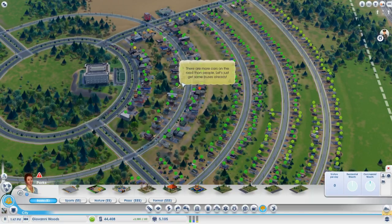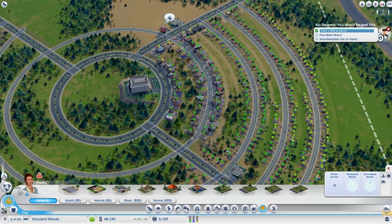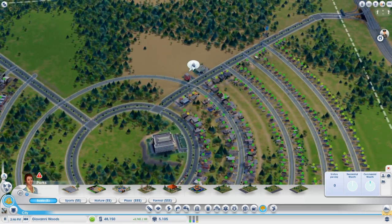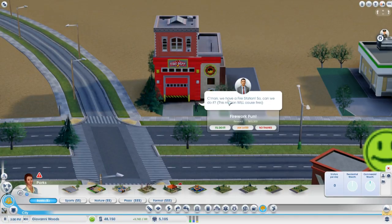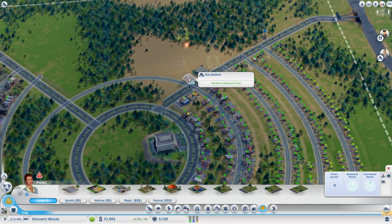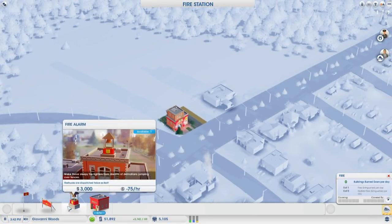There are more cars on the road than people - let's just get some buses already. We can start getting buses, but I'm gonna go ahead and complete the Maxis Man mission first, which will give us an extra $5,000. Hey mayor, my friends and I want to do a firework show for everyone - we might cause some fires, but no worries, we have a fire station. So the mission will cause fires - but you know what, I'll accept that mission. They're launching off the fireworks - at least that looks nice, although it is daytime.